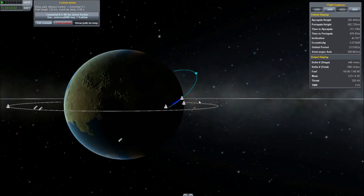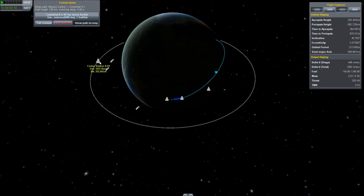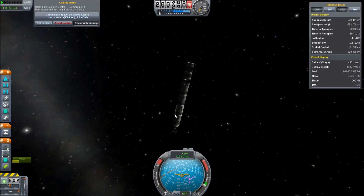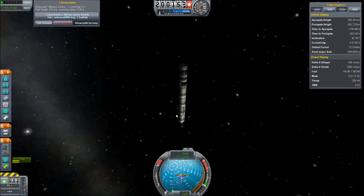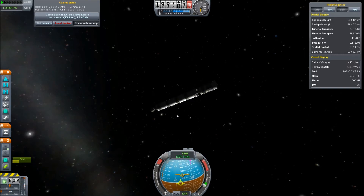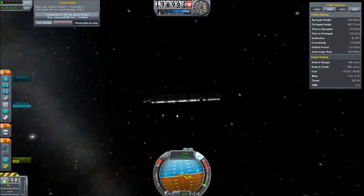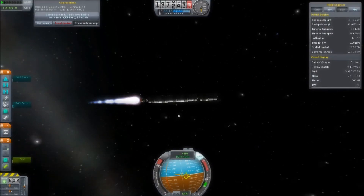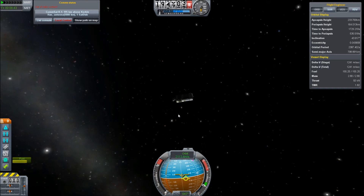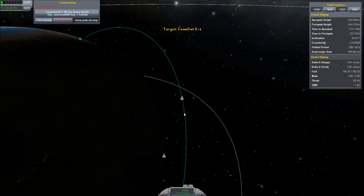I just remembered that I might have problems when the Kerbal Space Center goes over the horizon, because we'll lose the signal and I don't know if our control satellites will be in view by that point. We are now at apoapsis, and I'm pleased to see we still have control over the vehicle. We haven't lost our connection yet. Pitch over. Hold that. And fire. Staging. We are now out of sight of mission control, but we are in a stable orbit.